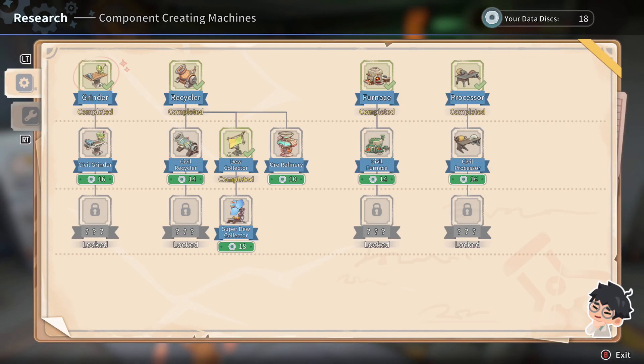It's being researched. So for the grinder I had the silver grinder, for the recyclator civil, and — ooh — the ore refiner. Then it looks like civil's your next upgrades for those.